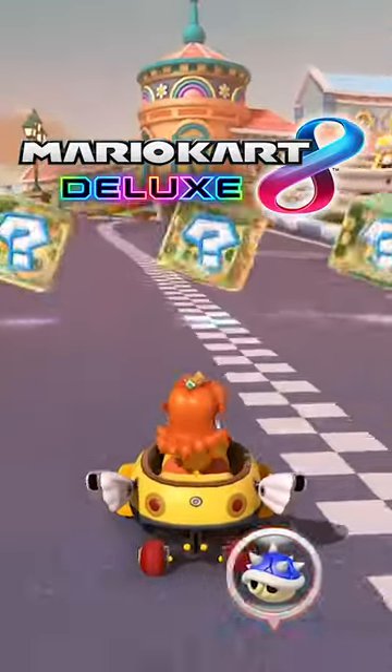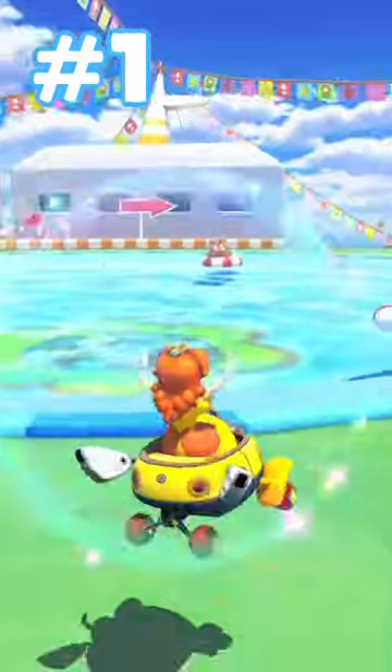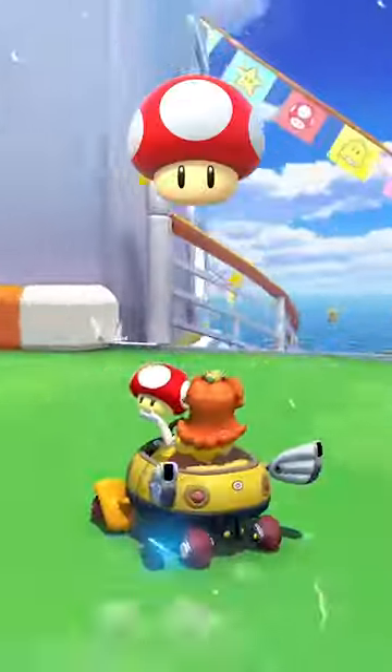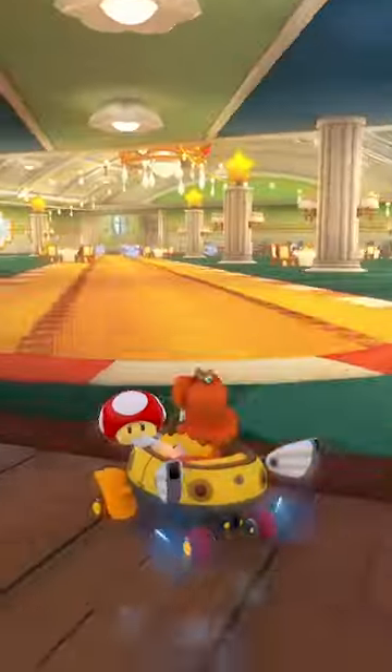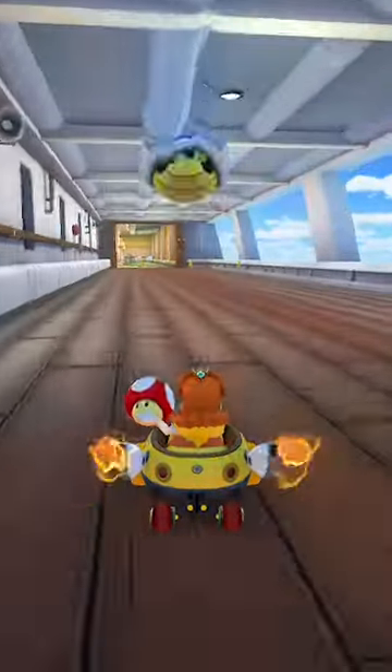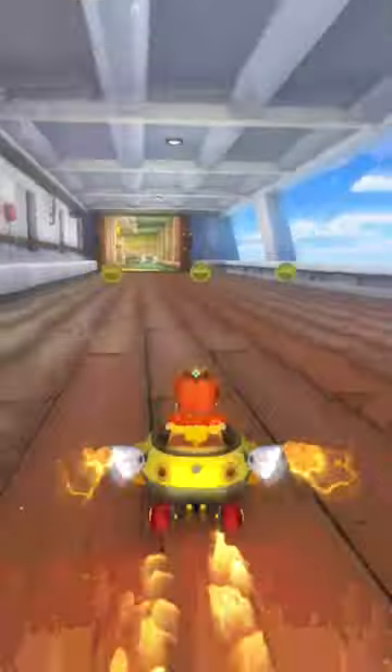How to dodge a blue shell in Mario Kart 8 Deluxe. Number one, use a mushroom. You only have a short time frame to use the mushroom, which is shown by the position of the blue shell. When you see the bottom of the blue shell, don't use your mushroom. When you see the spikes, use your mushroom.